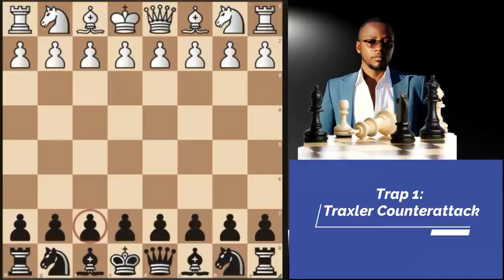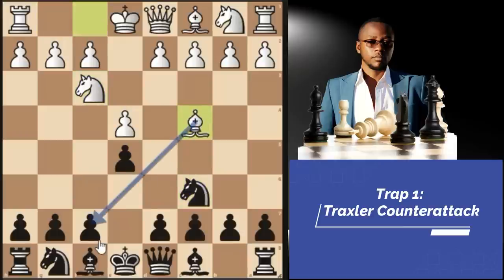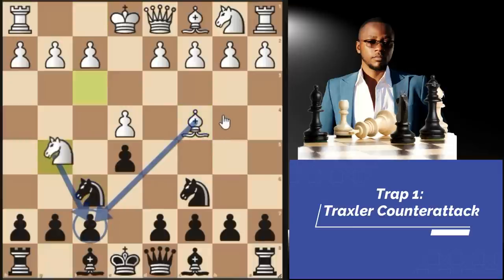This may happen in the Traxler Counter Gambit. White begins with pawn to E4, then we go E5, knight F3 attacking the pawn, then knight C6, bishop C4. You can see white is simply targeting the weak F7 pawn. Then we go knight to F6, inviting knight G5, which creates a double threat on the F7 pawn — and this is what we want.